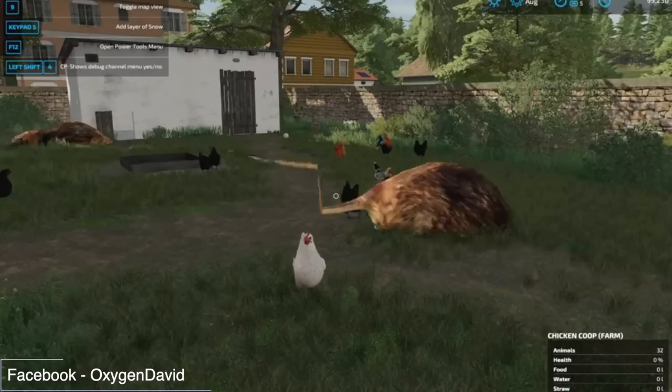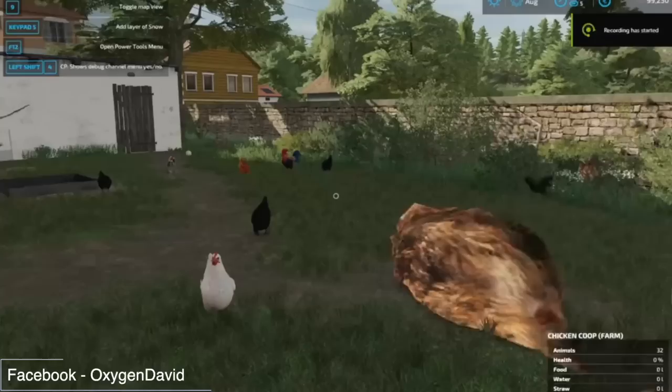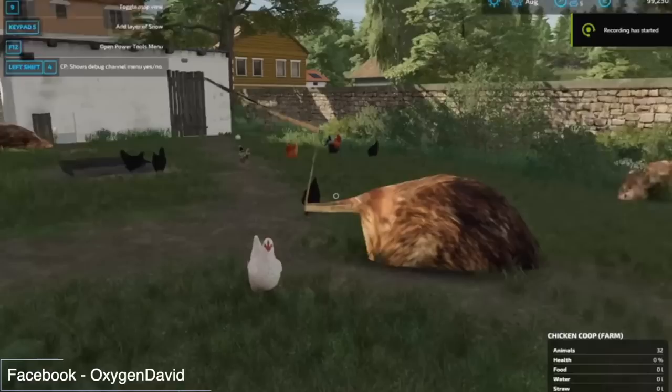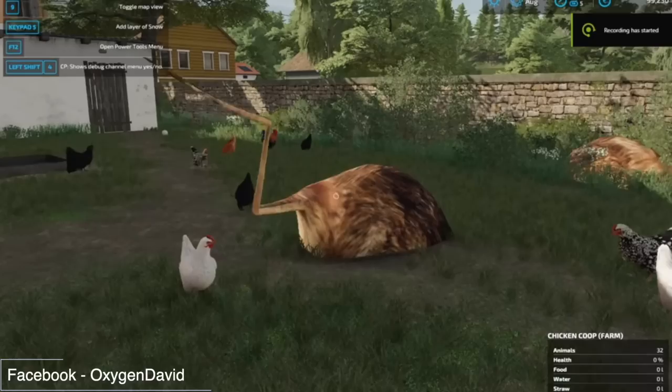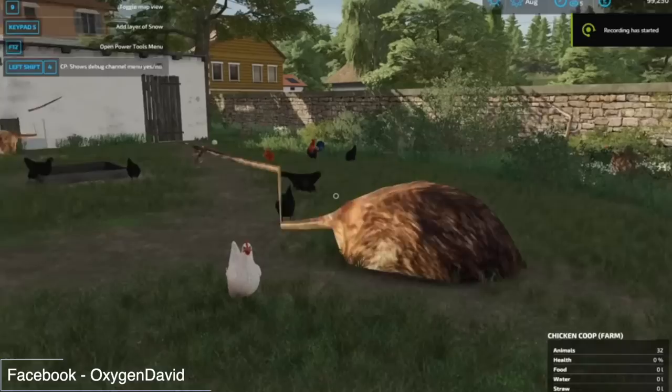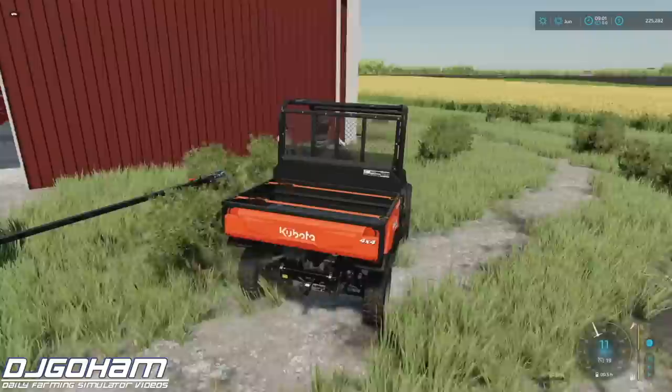Lastly today, Oxygen David has managed to make some massive rats. He was thinking about adding new animals to the game, so he started by making his own animal 3D models and learned how to rig and animate them. The first tests were maybe a little more horrific than planned — he basically made giant ground-munching rats. Of course this is just a test and we're not going to have massive rats pouncing around eating your chickens, but it's cool to see him trying new things. He says he's confident he could bring lots of new animals into his map Court Farms and maybe others, and it's compatible with consoles too.